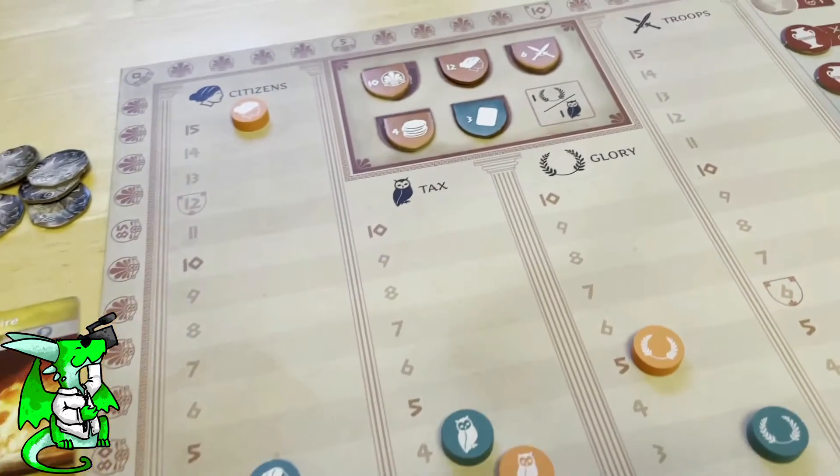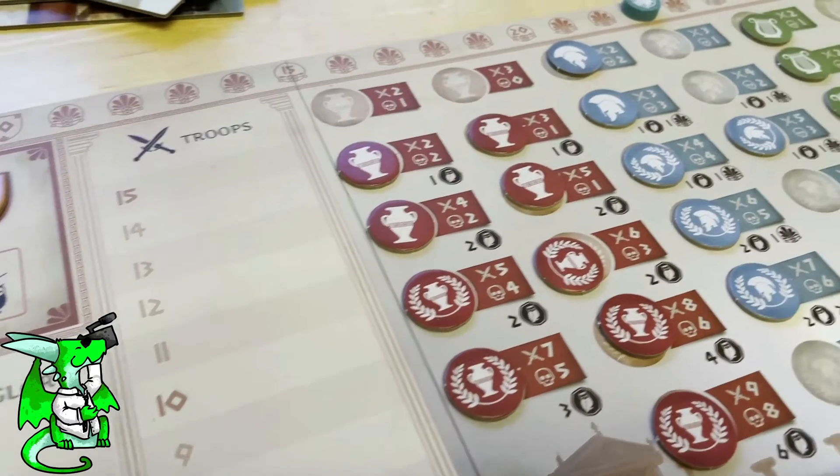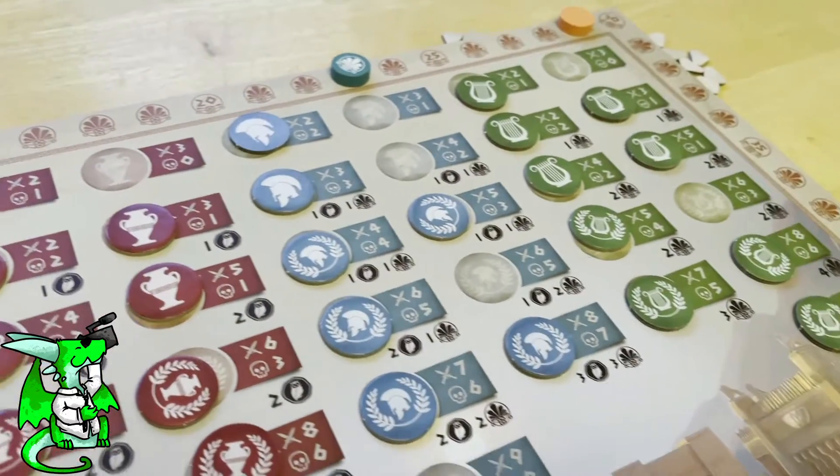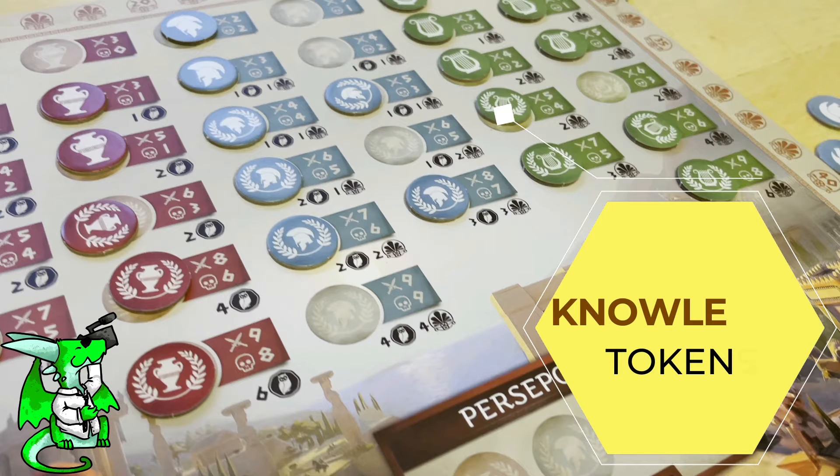When you move up on the tax track, you can collect higher amounts after the tracks match. The troop track will help you to explore and garner more knowledge tokens, and the glory track to capitalize on your knowledge.